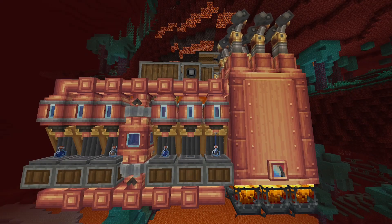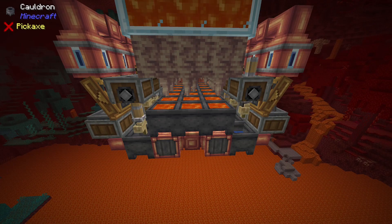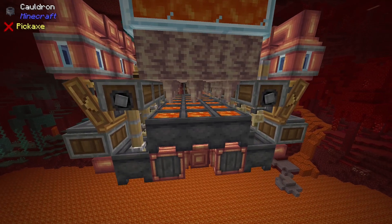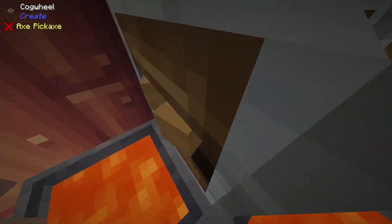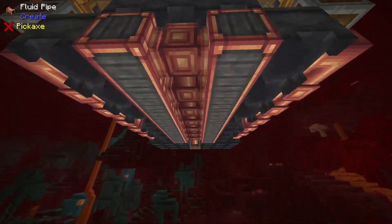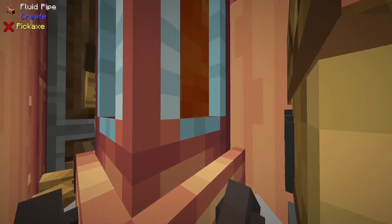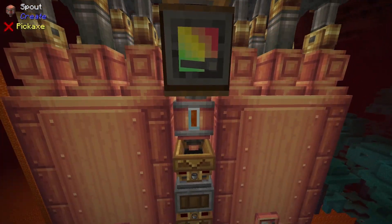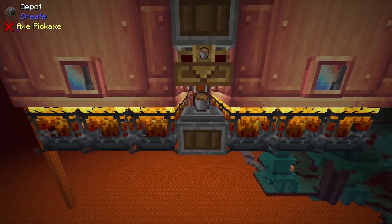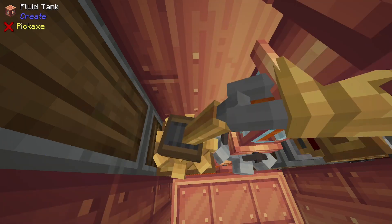The way this is working is we have 3 rows of lava generation by the dripstone lava mechanic, and in total we have 20 cauldrons — it would be 21, but I'm actually using this spot right here for a cogwheel. Lava is taken from the cauldrons when it's generated, and piped all the way over here to this pump right here. It is then pumped into this spout here, which fills a lava bucket, which then drops down onto the depot for the mechanical arm to collect. That mechanical arm is sitting here, behind the pump.